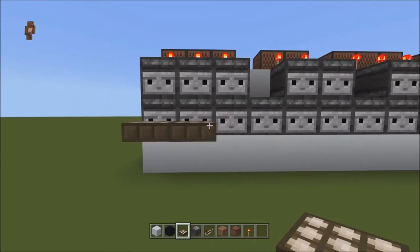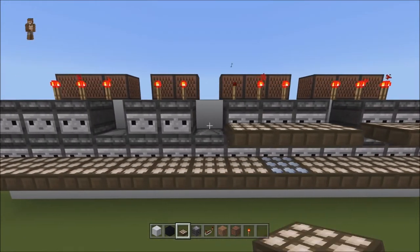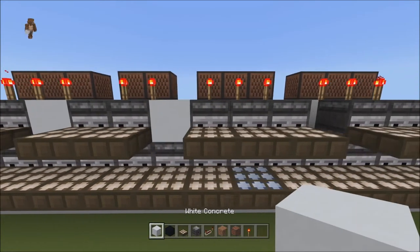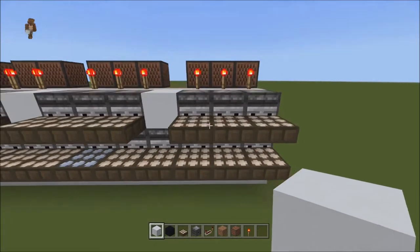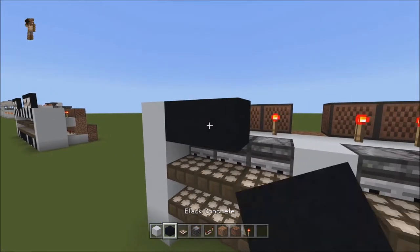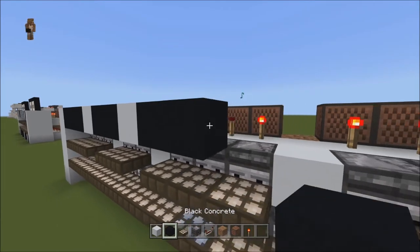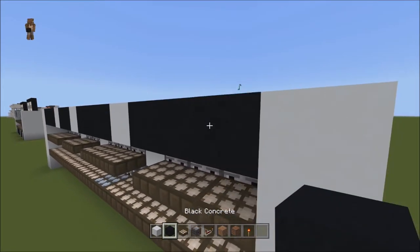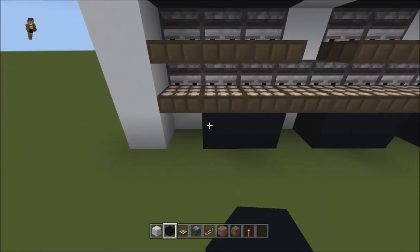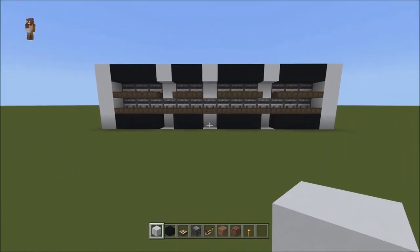Now we're going to put our keys, just like piano keys — these are all going to be daylight sensors going all the way across. Same thing for the front row, placing them right in front of where the observers are. Fill in the gaps with white blocks along the side. Then place black blocks for the black keys and white for the white keys, right above where the observers are. Do the same on the bottom row — black, black, black, and black — then white along the bottom.